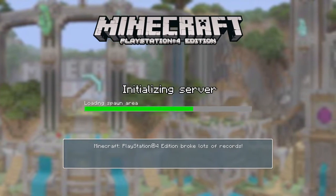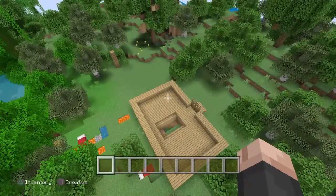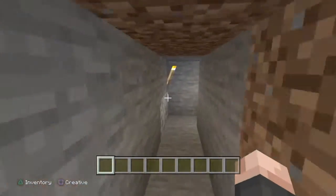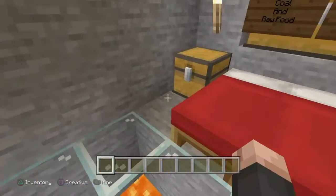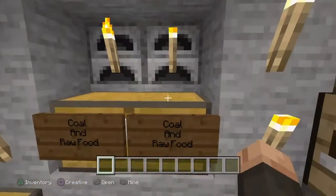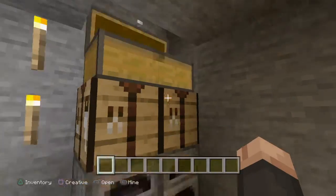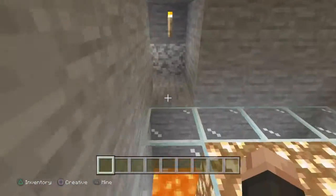Alright, so we're here. I haven't finished building this house yet, but I'm just going to show you and then close it up. I built this — yeah, this is my random stuff: coal, coal, coal, and raw food. Literally just coal and raw food. This chest has nothing in it yet. I like using glass and stuff.